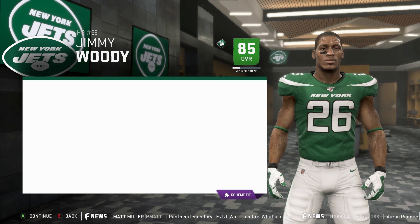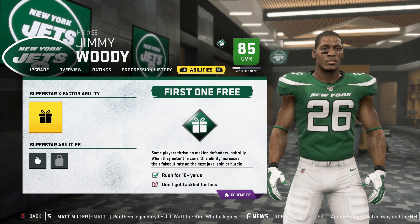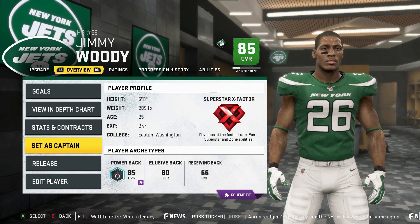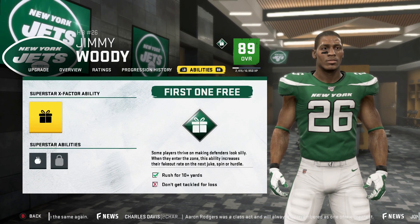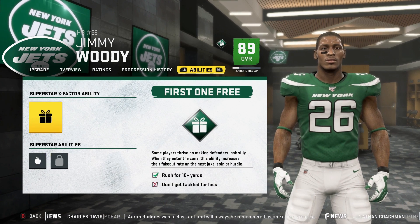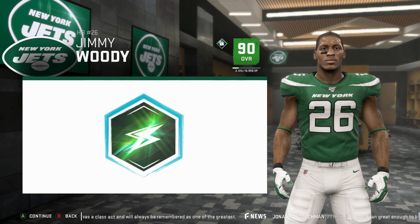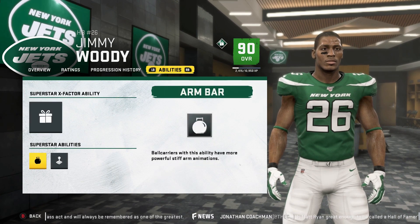At the first slot I'm going to upgrade my Power Back, and upgrading my Power Back at the first slot is going to give me Arm Bar. For my second slot at 90, I'm going to work up my Elusive Back — that's how you mix and match abilities. You can see that my Elusive Back at 89 says 'ability slot, equipped at 90.' Watch this — I'm going to use that skill point to get to 90 overall. It's going to say 'ability slot' and the ability I'm going to get is Human Joystick.